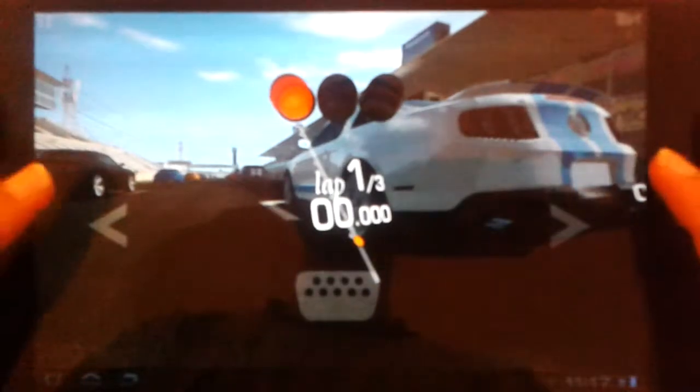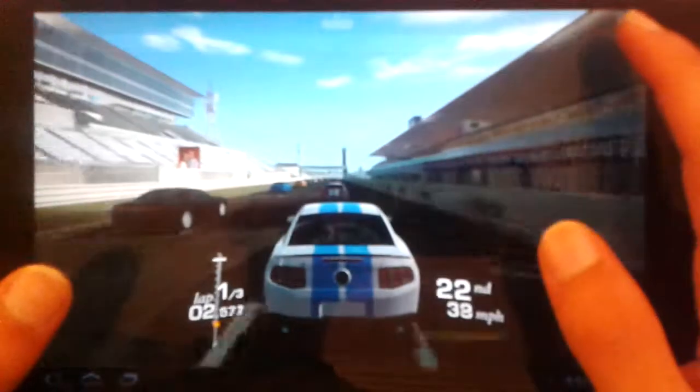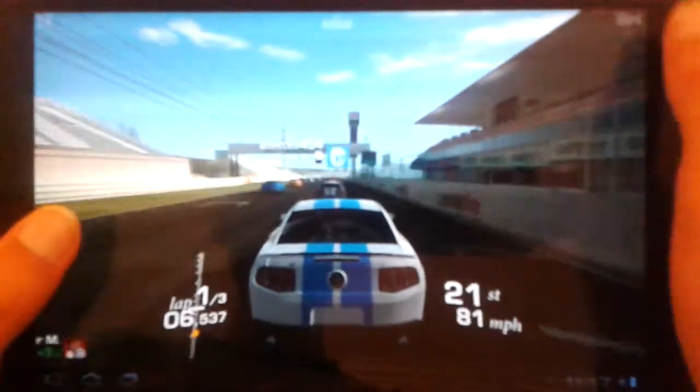Of course, you get to change the controls and the assists on the side of the screen before the beginning of the race. You also get to choose and change the camera view, and the game has a lot of detail even in the cockpit view — the game looks and runs absolutely impressive.